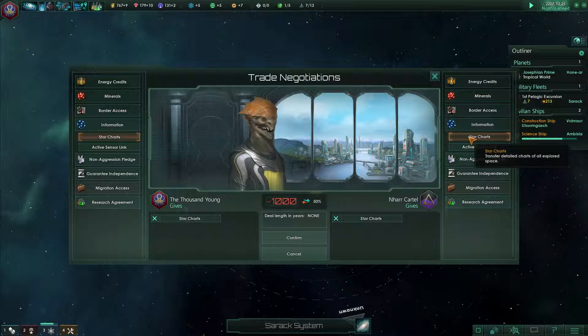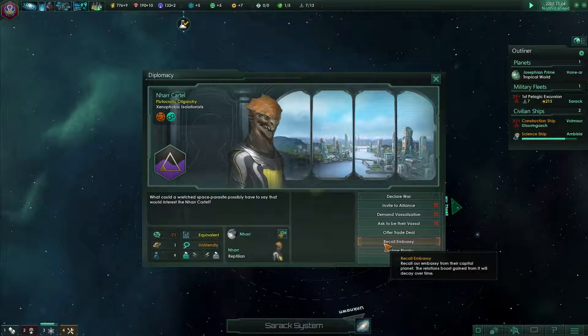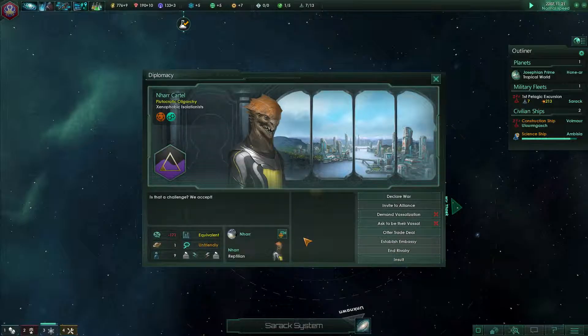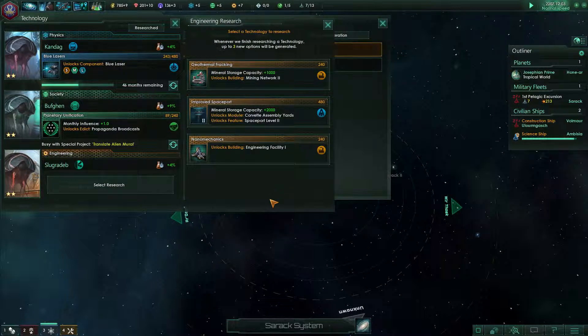They won't accept — they just don't like us. No civilian border access either, so they still get our star charts in the deal. Research is complete. Let's recall our embassy — this entire initiative has been foolish. We are going to declare them a rival. It costs some relations but gives us plus influence.